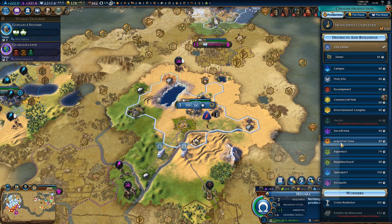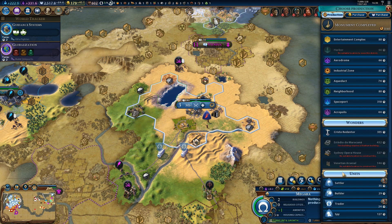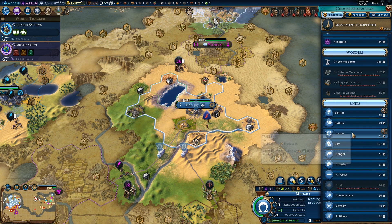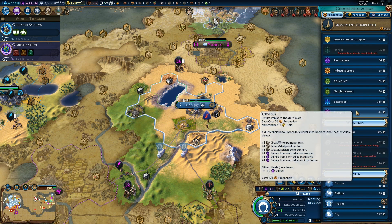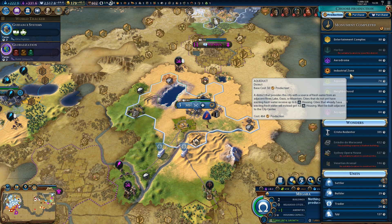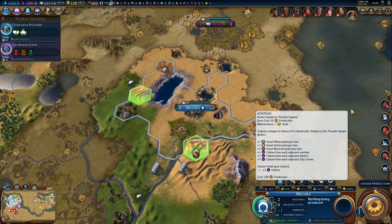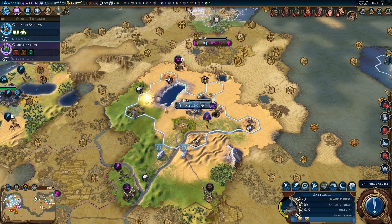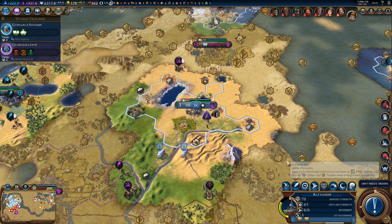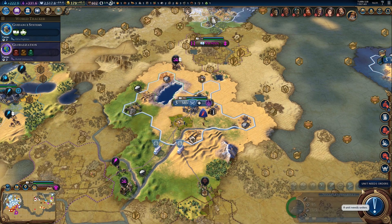What are we going to build? Something that won't take forever to complete, preferably. Acropolis would only be 44 turns, which is not too bad. Let's build Acropolis. It won't be an amazing location because no adjacency bonuses, but whatever — we'll get it anyway.